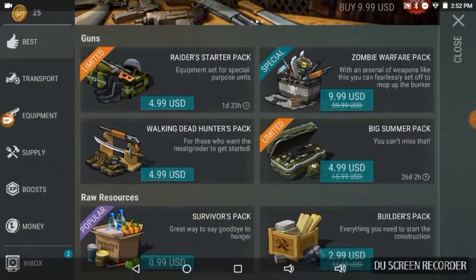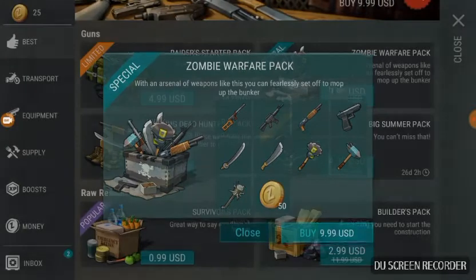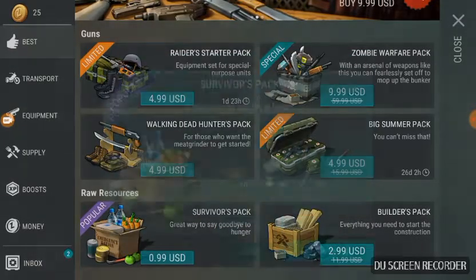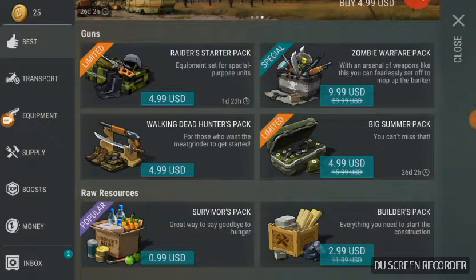The Zombie Warfare Pack comes with weapons from melee to long range. The Survivor's Pack gives you 20 steak, 20 canned beans, 20 Warballs, and a crowbar — basically survival needs. The Builder's Pack gives you logs, stone bricks, 25 iron bars, 40 iron pine planks, and 50 points. I'm kind of surprised you can get the bars and bricks in this pack since those are more for higher-level players.